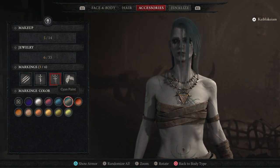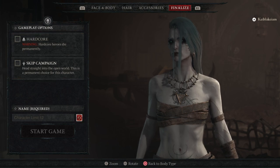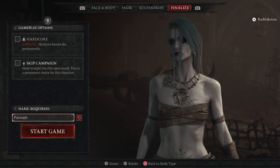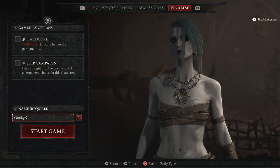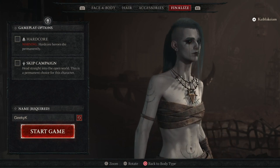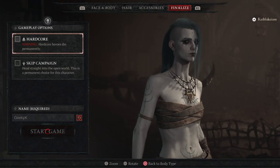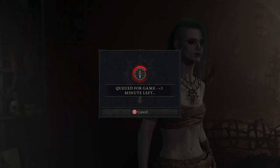Let's finalize our character. It's going to be a regular Eternal character — nothing hardcore. We're doing campaign, and our name will be KKK. So if you find me running around, you can stop by and say hi. And let's go — I'll be a veteran. Recommended difficulty level for Diablo veterans.